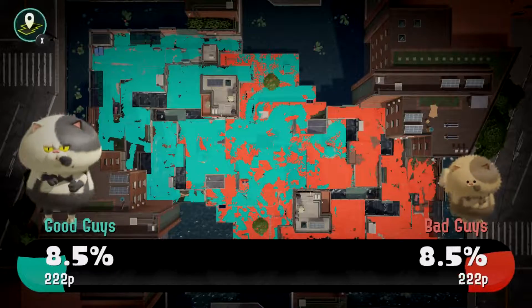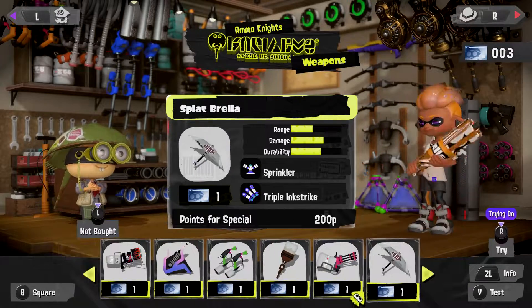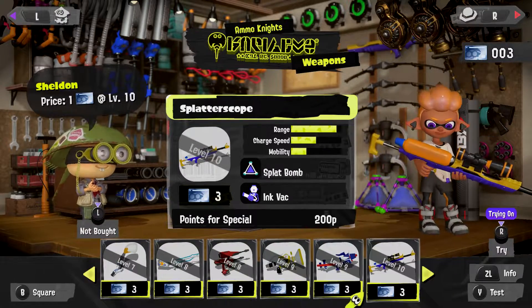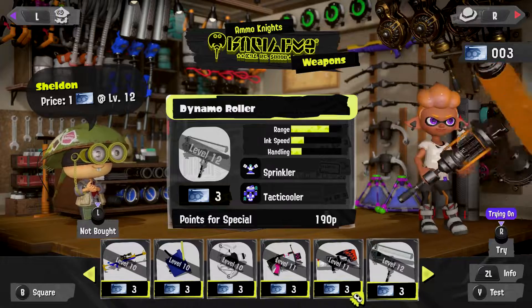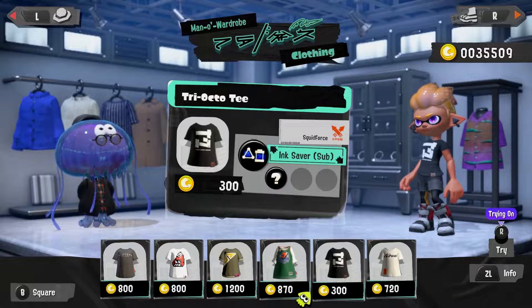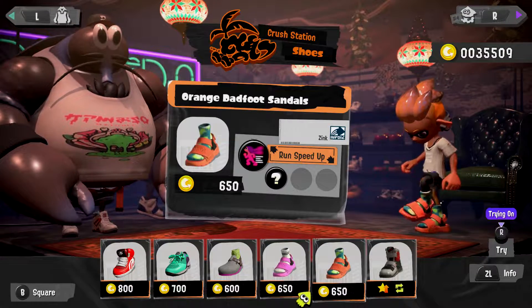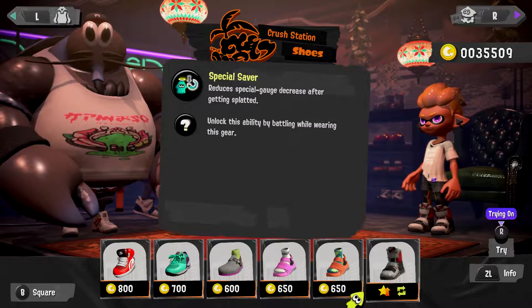After a match you and your teammates will be rewarded with medals for any feats performed, in addition to XP which will contribute to your level. Level up and you'll gain access to new weapons, gear and items in the game's many shops. Weapons are purchased using a Sheldon license currency gained either by leveling up or consistently using a particular weapon in online matches. The best part is that you are able to test every single weapon available in the game before unlocking it, even the ones that are only unlocked at the max level of 30. Better yet, you can opt to spend three Sheldon licenses to unlock any weapon before reaching the required level to access it, which is great for returning players who have a favorite weapon type higher up on the list.